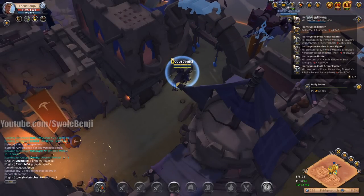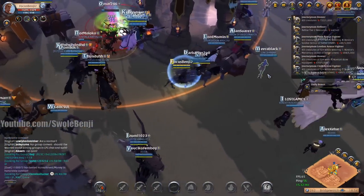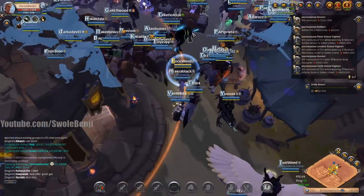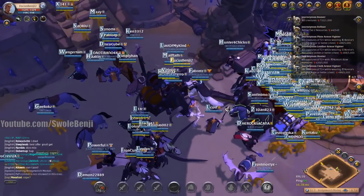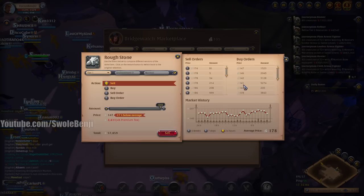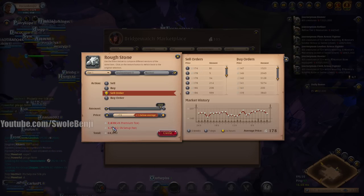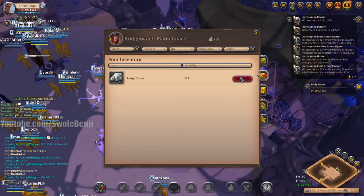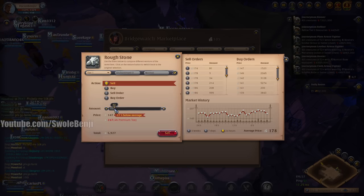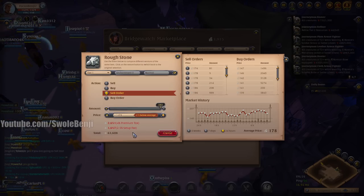You guys know the drill — make sure you leave a comment because I read all of them. I need something to read. Let's look at the rough stone prices so that if they're never this high again, at least I caught it on camera. Rough stone is currently 174, so I can sell-order for 173. You sell a few first to get tax dollars, then sell-order and undercut everybody. There you go.